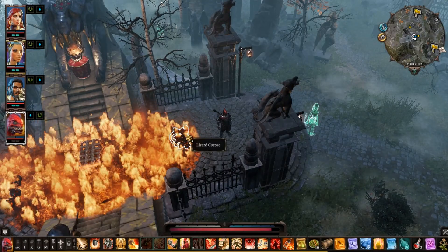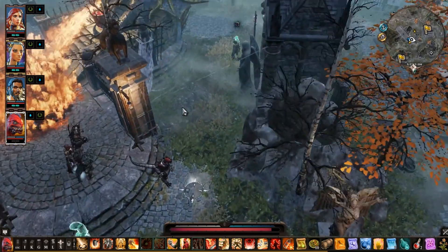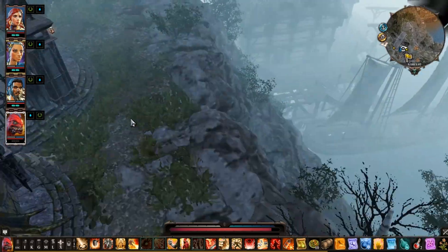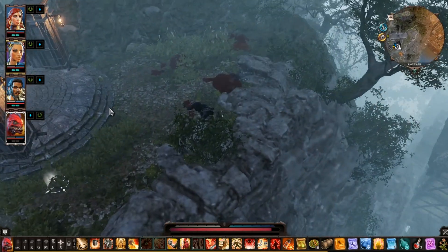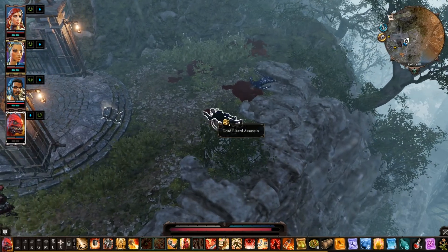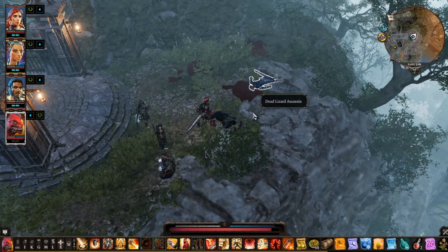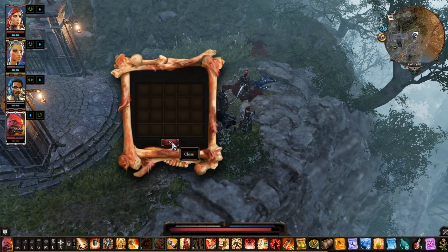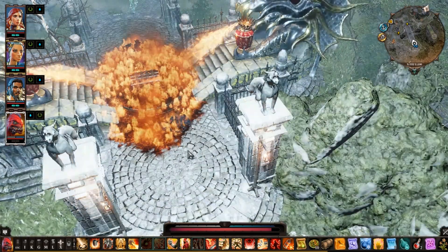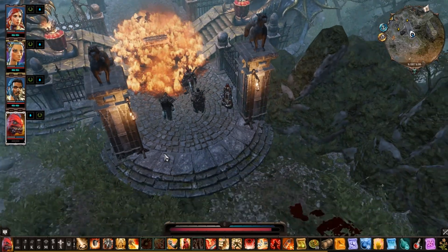Let's loot some of this — nothing there. There is a body on the other side by the flames, and there are some people over here too. Nothing on this one, nothing on that one. Lucky Charm hasn't kicked in for a while — there's been nothing. Okay, well then let's head back.